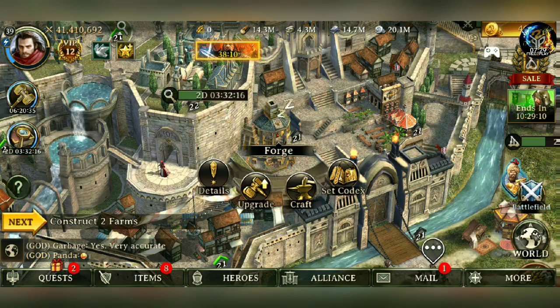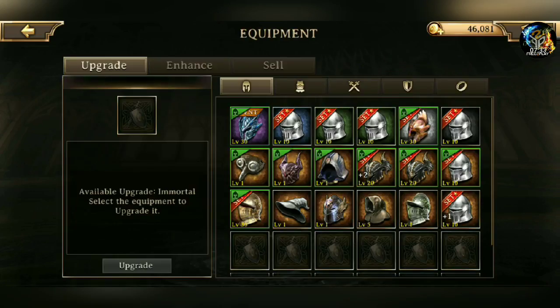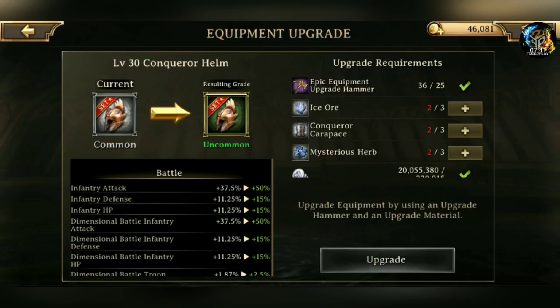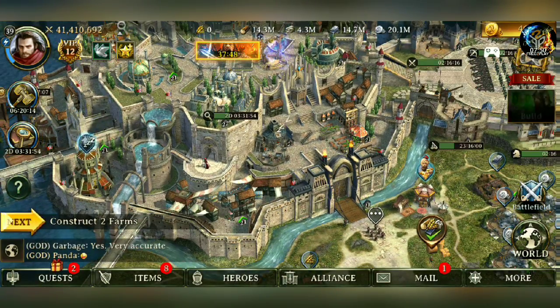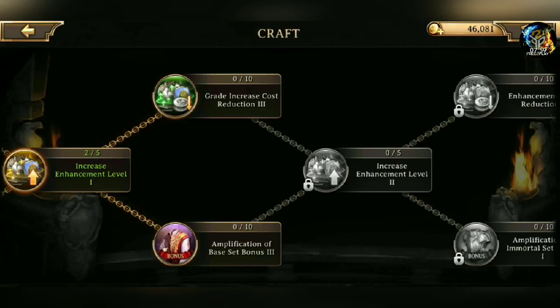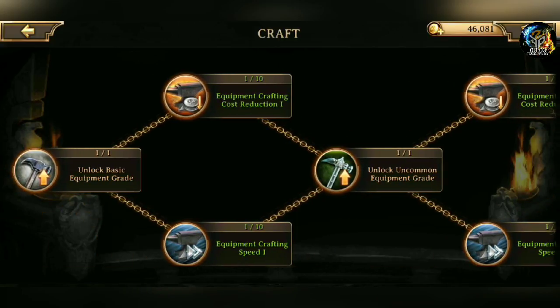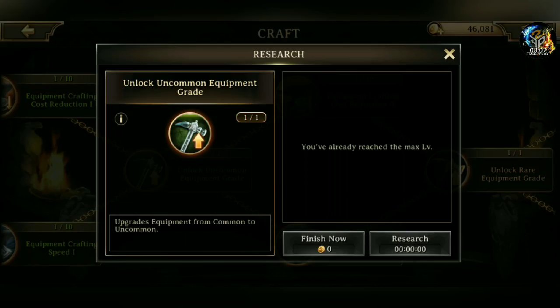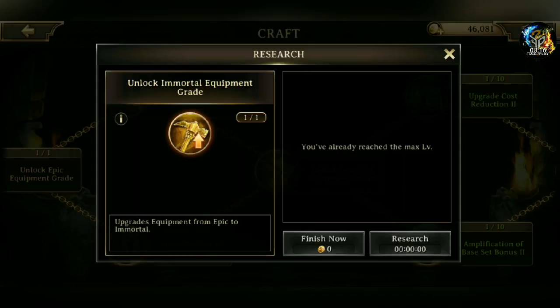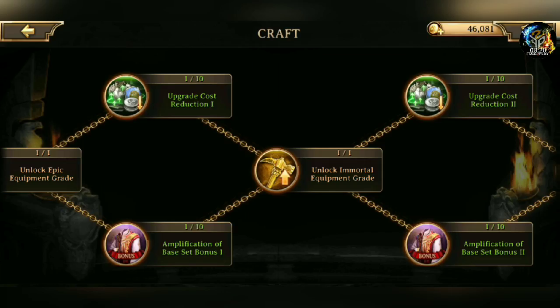Once you have an item and you want to upgrade it — say, get it up to gold — you have the ability to upgrade your gear. But before going into in-depth upgrading, there is something you need to be made aware of. There is a research tab called Craft. You need to unlock common, uncommon, rare, epic, and then immortal research grade. Once you have unlocked immortal grade, that means you can upgrade your gear all the way up to immortal grade. If you try to upgrade without this research completed, you'll get an error message telling you to check your research.